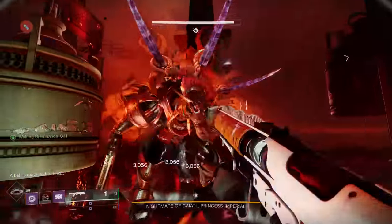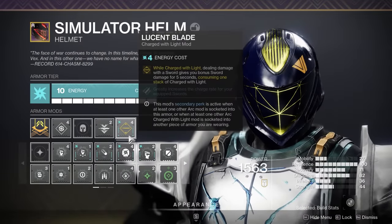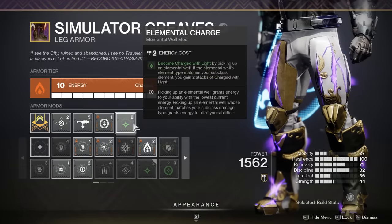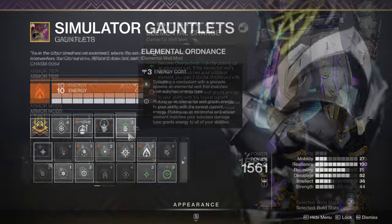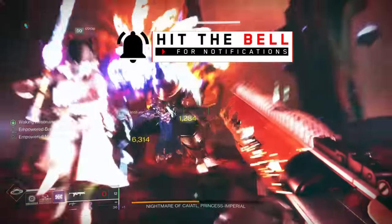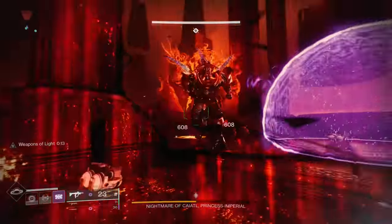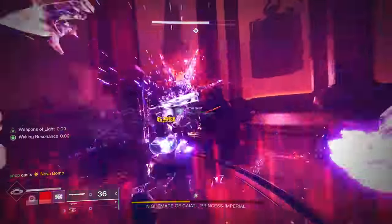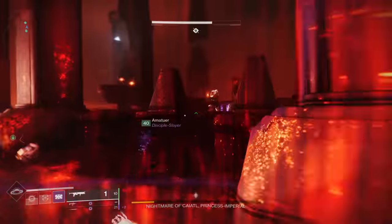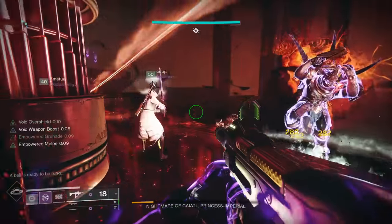For mods, Lucent Blade is fantastic — it gives you a sword damage boost while Charged with Light. Just throw on an Elemental Charge and you're good to go. If you're using Well of Radiance or even Bubble, you could argue against it since it doesn't stack with Well, but those aren't going to last for every part of the boss damage phase. So often Lucent Blade being active for even one part of the damage phase gives you a substantial amount of extra damage. My exotic is just the Heart of Inmost Light — this thing is cracked, especially running 100 resilience to get your class ability all the time.